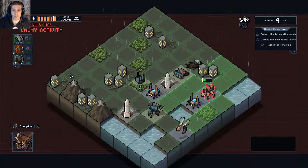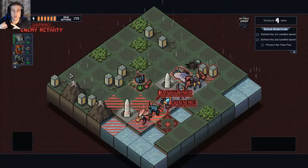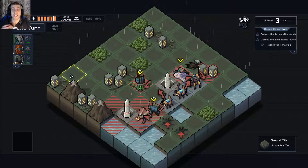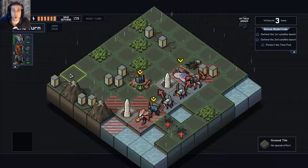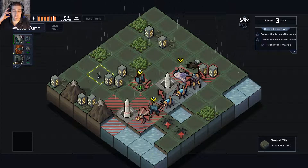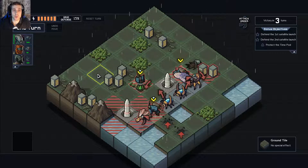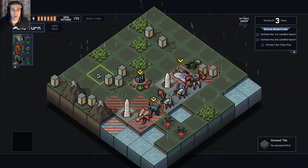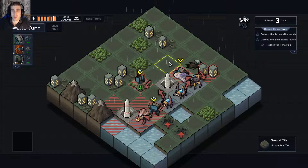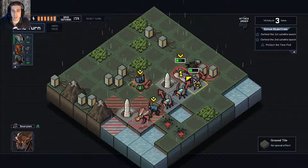I literally had no idea there were other squads you could build. I thought it was just the starting squad with the combat mech, the tank mech, and the artillery mech, and then easy, normal, hard — that's all I thought it was. But now I've discovered: if you do achievements you get coins, and there's a whole menu full of different squads. There's preset squads, you can make a custom squad with a mixture of everything you've unlocked, or press randomize for a random squad. Plus three difficulties with all the achievements and different types of wins. There's actually a lot more content than I thought. I thought it was all over — turns out it's not.